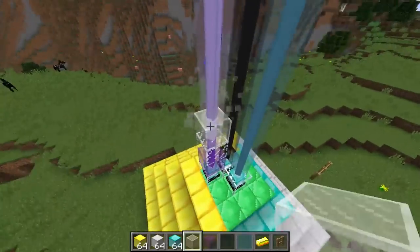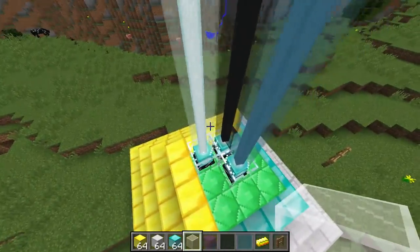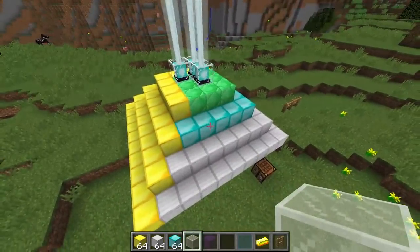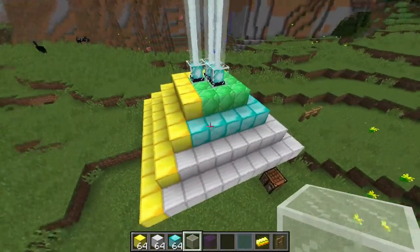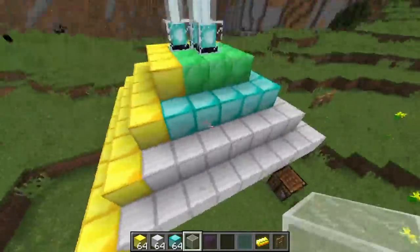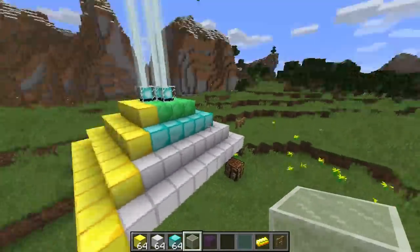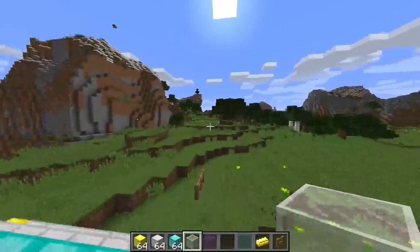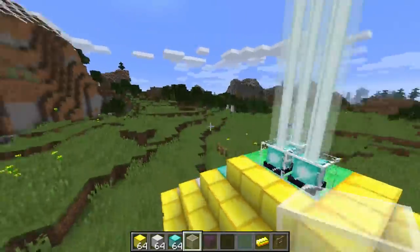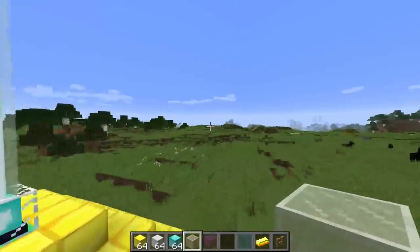There are a lot of guides online on how to get the very specific color that you want, which I think is really neat. Finally, each of these layers will reach a certain distance of blocks away. The full pyramid will reach up to 50 blocks away, and that's a radius — so your diameter would be 100 blocks all the way across.